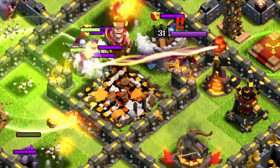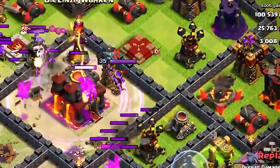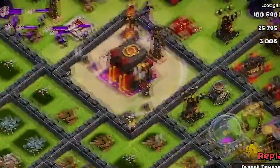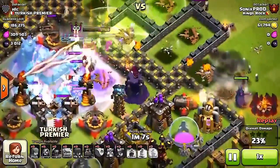Although the X-Bow is weak against troops like golems and dragons, it's pretty good at taking out troops like barbs and archers. It also has a secondary feature where you can aim it upward so it can take out air troops such as minions and balloons. So if you ever decide to push, make sure you have some of these to help you out.